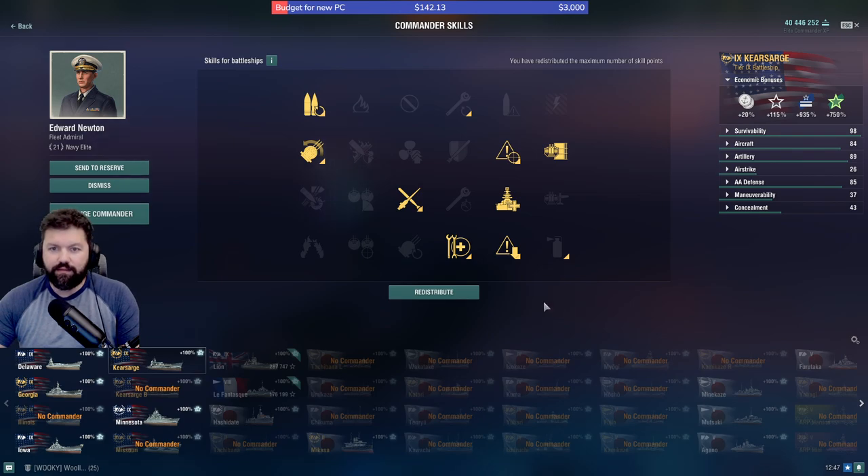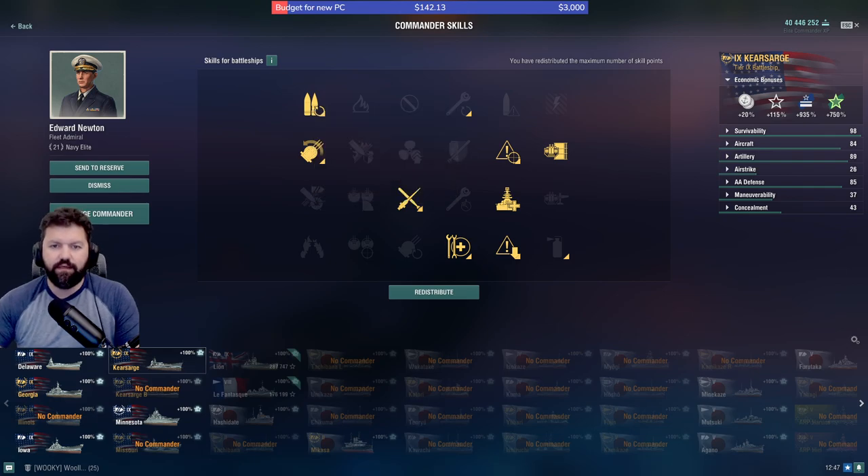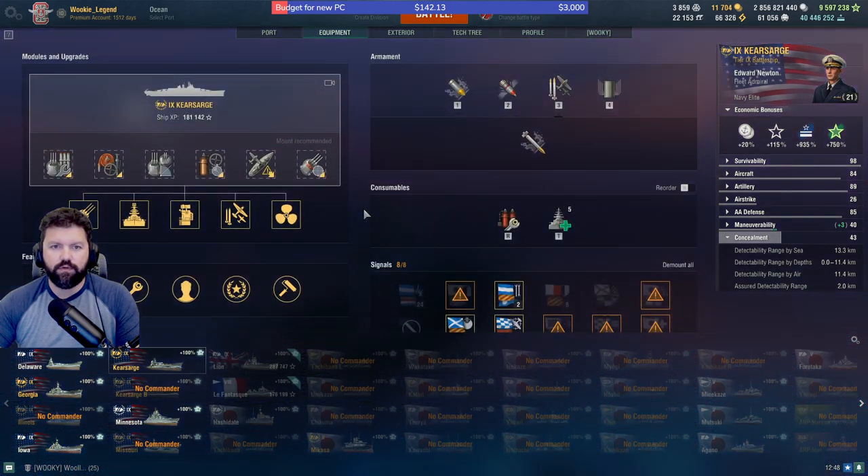My build is more of a survivability build. We're trying to get a gun feeder, which would be excellent because if a DD comes up on you while you're flying, you can easily drop your planes, quickly switch to HE, and hopefully have a chance of surviving. We're going to go with Concealment as well, which will put us down to 13.3 with your equipment.